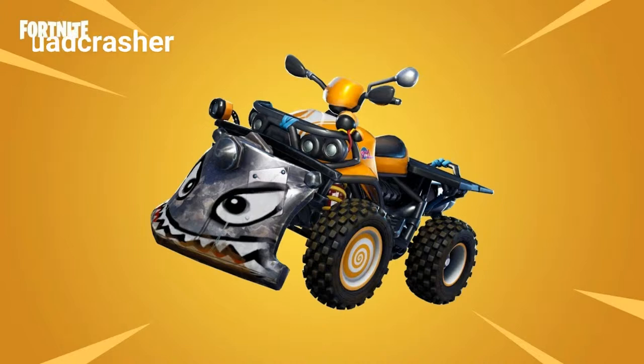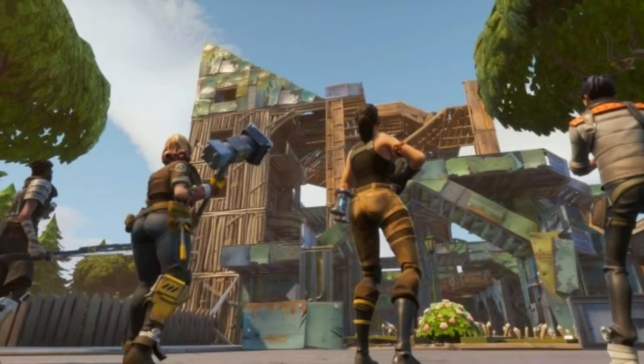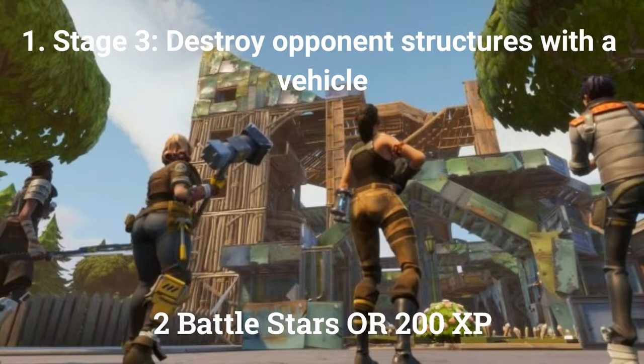The second stage for the first challenge is: get 3 seconds of airtime in a quad crasher, worth 1 battle star or 100 XP if you are at tier 100. The final stage for the first challenge is: destroy opponent structures with a vehicle, worth 2 battle stars or 200 XP if you are at tier 100.